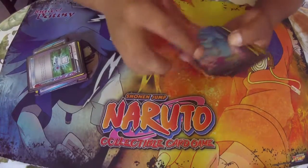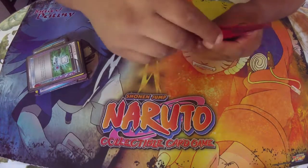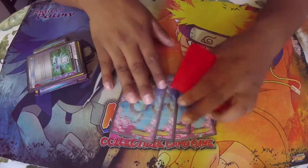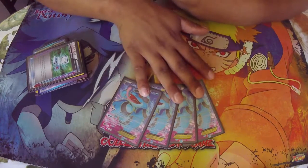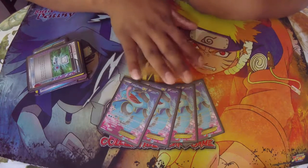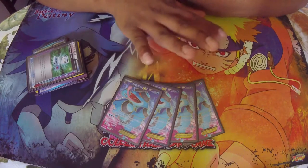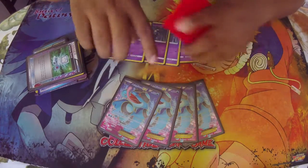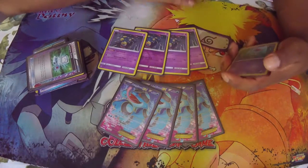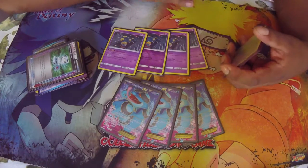Let's get into this deck. For your Pokémon lineup you're running four Seismitoad with the Quaking Punch attack — you want to item lock and not let your opponent play items. That's pretty much what this deck is doing. You also have four Seviper.